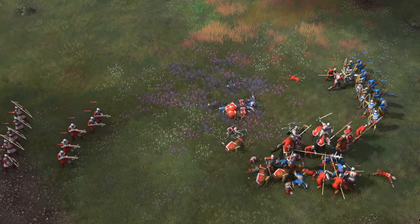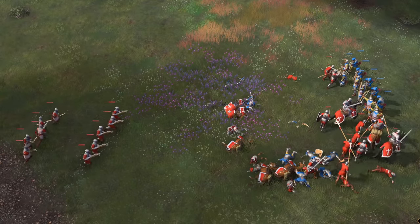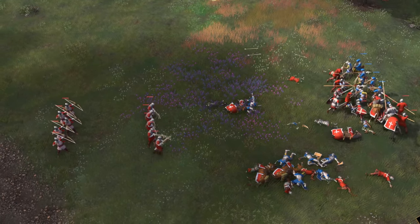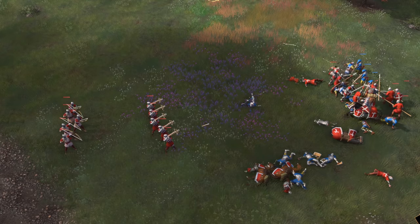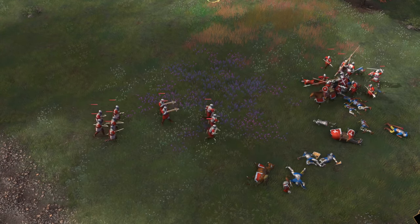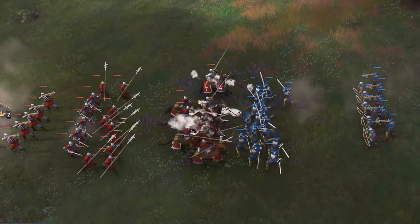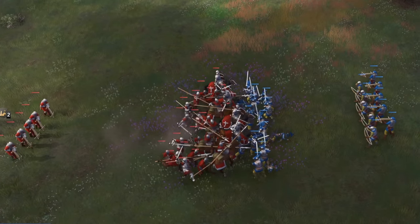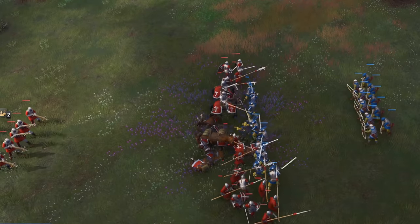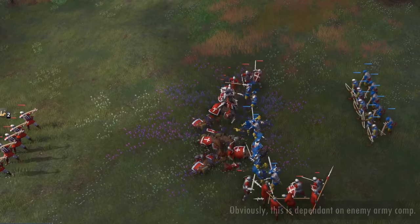A bit of a repeat happens here from the previous tests. The Man-at-Arms do survive much, much longer, but they don't do as much damage, so the overall engagement actually goes much worse for us as the enemy chews through our ranged units once all of the Man-at-Arms finally fall. The Landsknechts, on the other hand, do so much damage so quickly that it does not matter that they fall faster. The overall engagement ends up much quicker, but still turns out better for us.